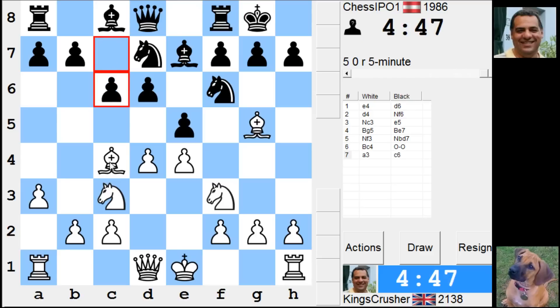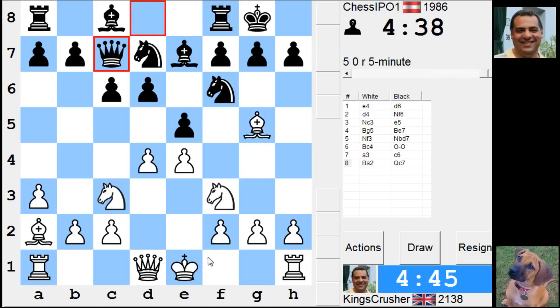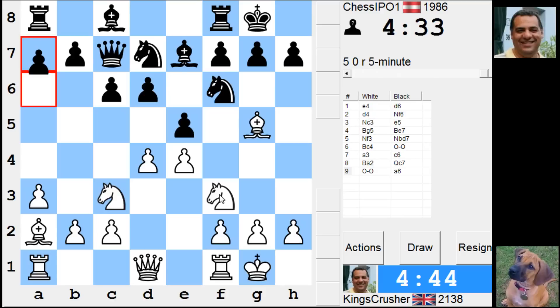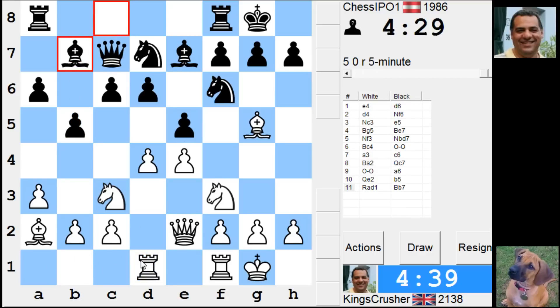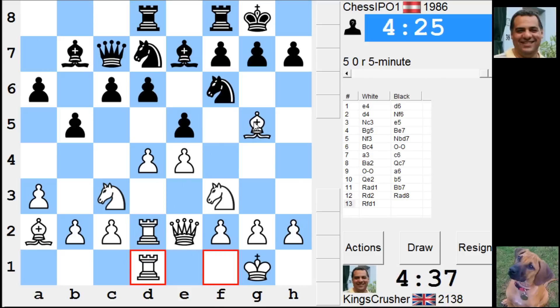I wanted to keep the bishop on this diagonal and go rook d1, dx at some point. Double here, maybe put the bishop on g3, looking at the queen. It seems a pleasant position at this moment.